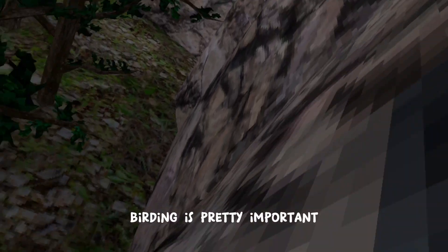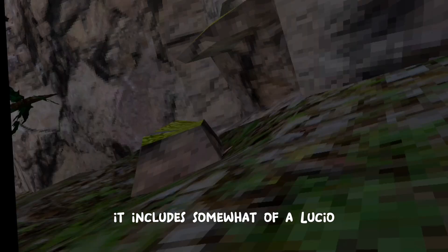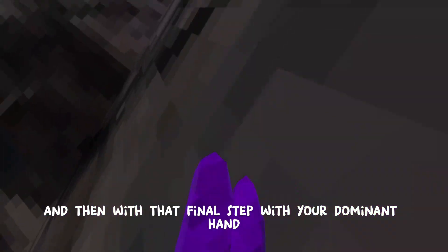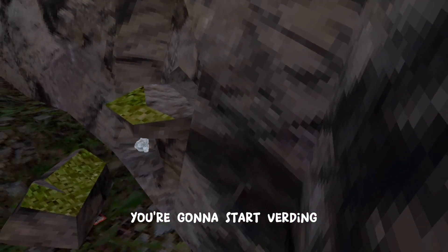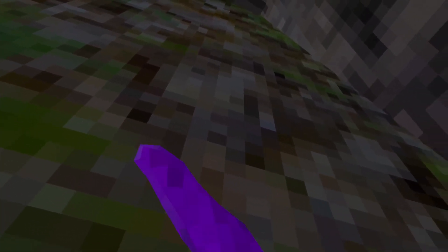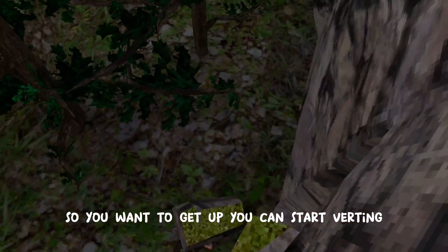Now that we're next to the seeker tunnel, we're gonna learn how to vert. Verting is pretty important in competitive Gorilla Tag — it includes somewhat of a Lucio, which is why you want to learn Lucio first. You want to step into it like this, and then with that final step with your dominant hand you're gonna start verting. You do it like this — that's the motion. Once you get up, you can start verting.